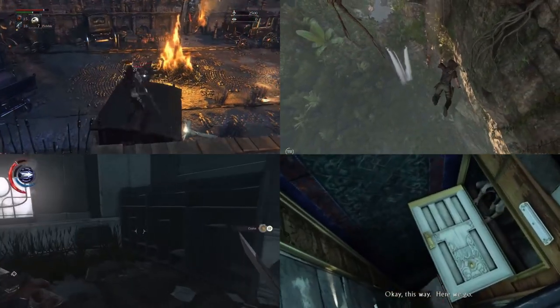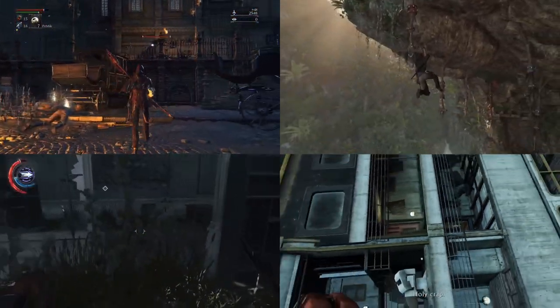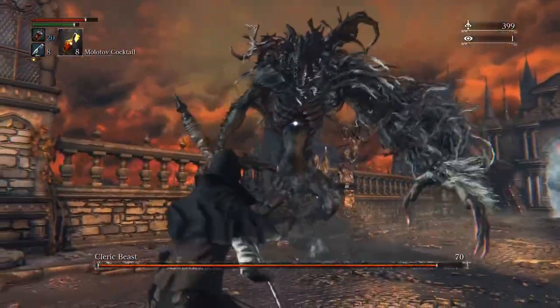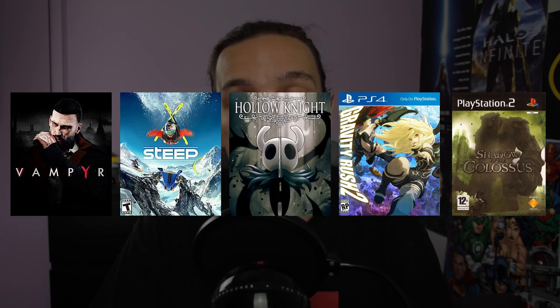The only distinction I want to make before we get started is the difference between a true open world game and a sandbox or hub world. Games like Bloodborne, Shadow of the Tomb Raider, Dishonored, and Uncharted give you the freedom to explore large environments that often contain side missions and collectibles. This gives the illusion of an open world, but it's more like a series of large, interconnected levels. And in the case of Bloodborne, I can't get past the first level anyway. I've reviewed these games already, so they won't feature in this video — go check them out in other videos in the series.